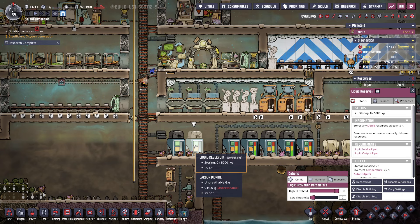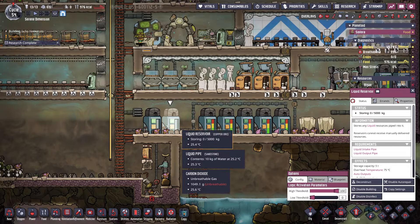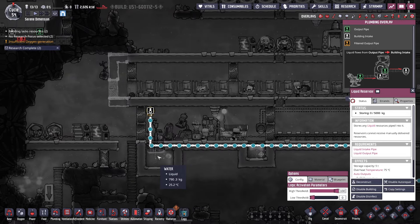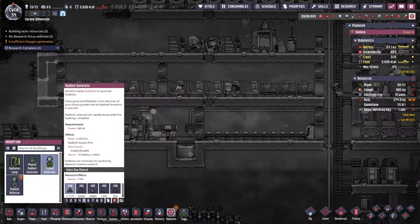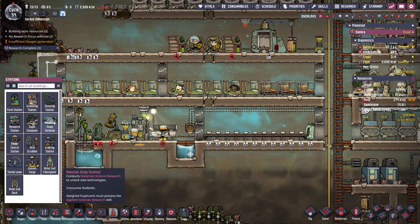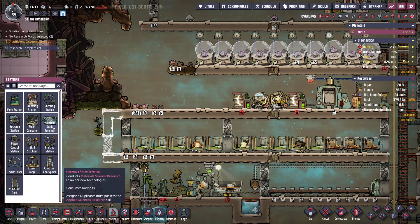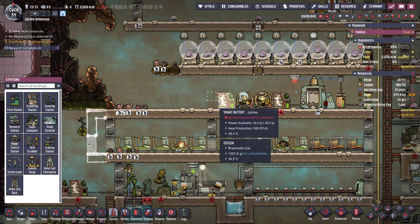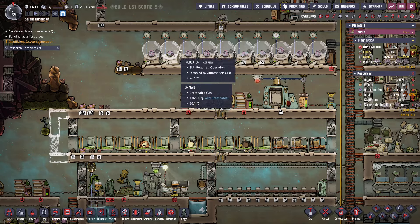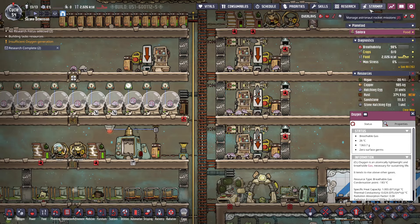We added more liquid reservoirs, so we're trying to pump all this water into the reservoirs — it's going all the way over here. We have the next research station, so in the next cycle or two we will create an area specifically for our research building, and that way we get a bonus.